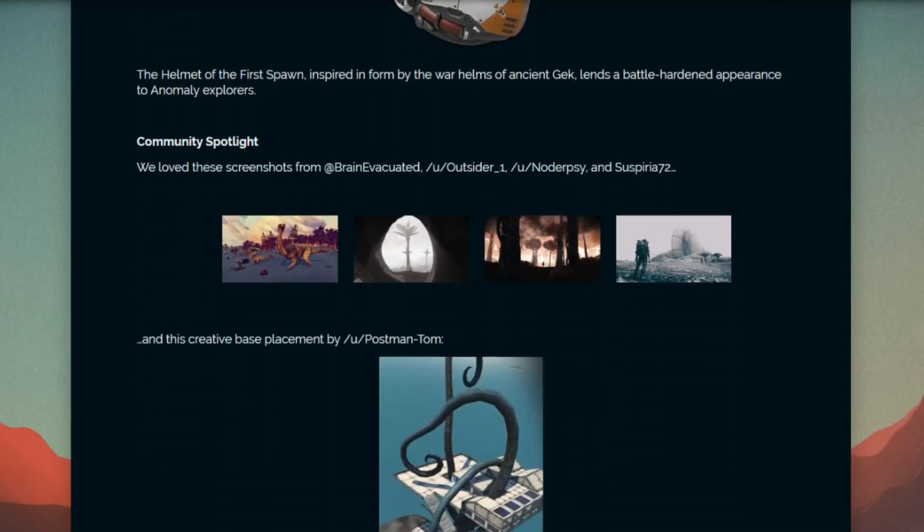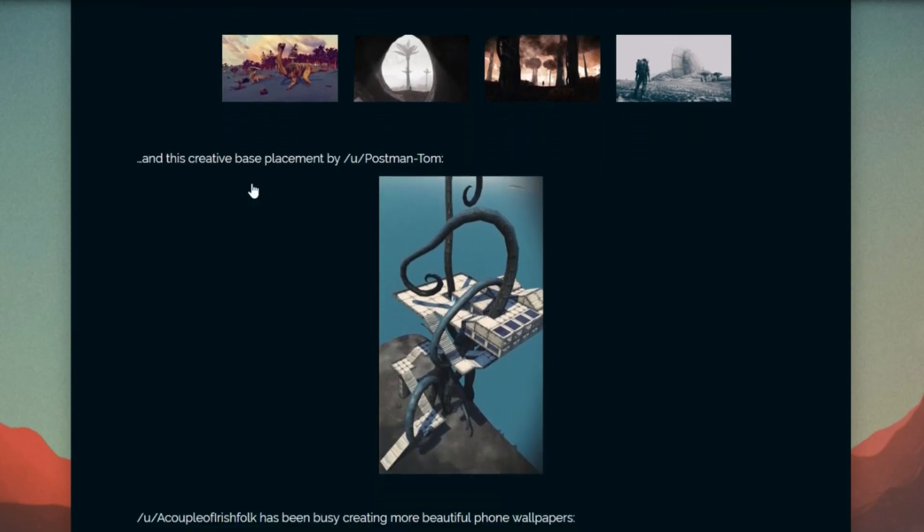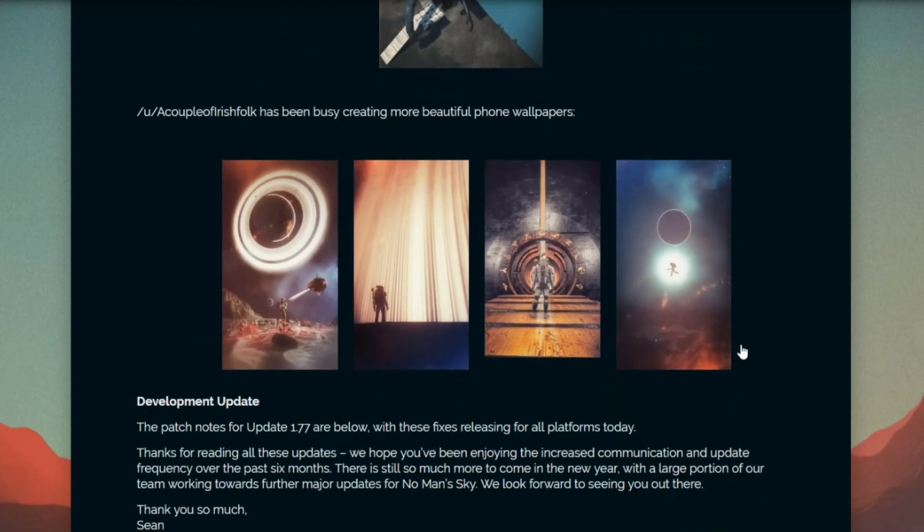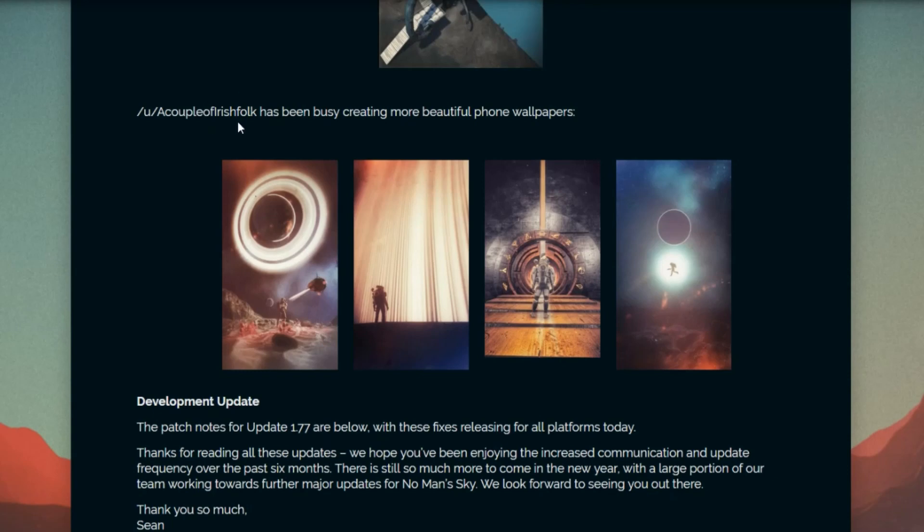Community spotlight. We love these screenshots. It's from brain evacuated, outsider underscore one, no derp sea, and suspiria 72. And this creative face placement by postman Tom — it looks very Tim Burton-esque. That's awesome. He built that around that thing. A couple of Irish folk has been busy creating more wallpapers. Right on.